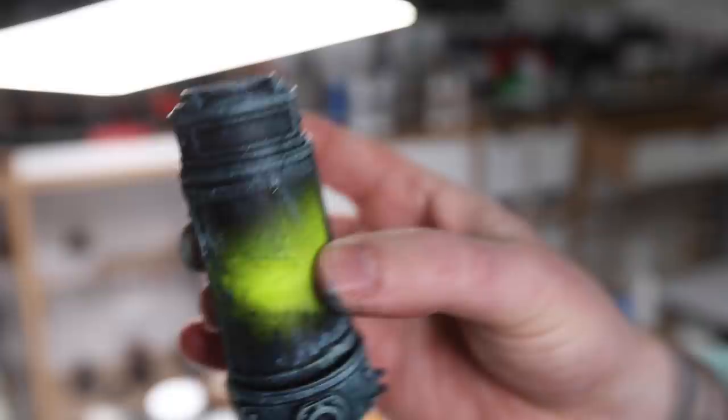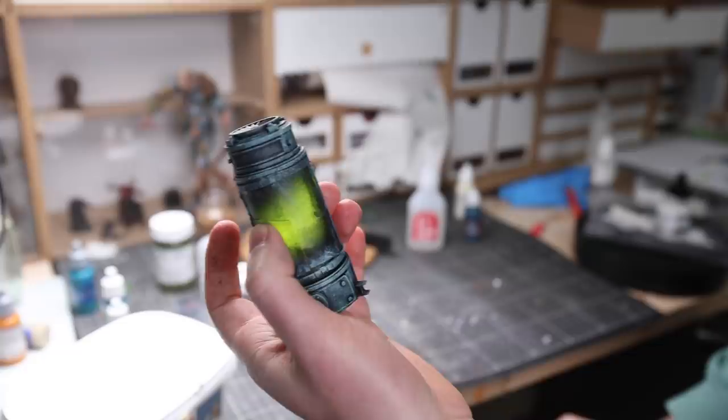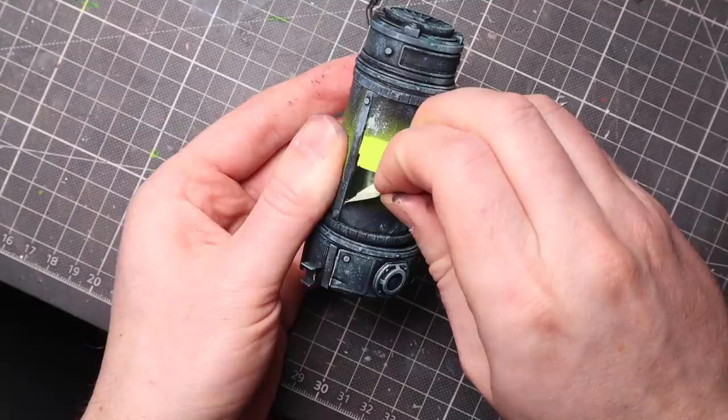I painted this whole thing in like five minutes with just sponges, focusing everything at the angle where the light is going to come from. I'm going to remove the tape and highlight it — I think it's going to look quite amazing.